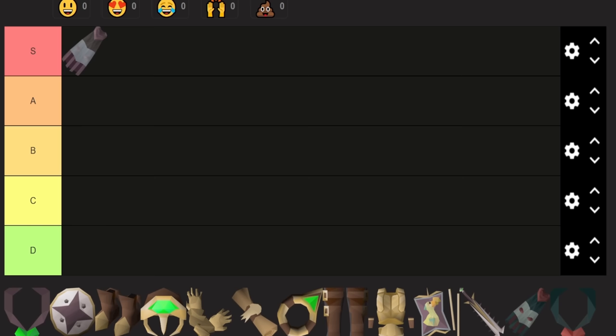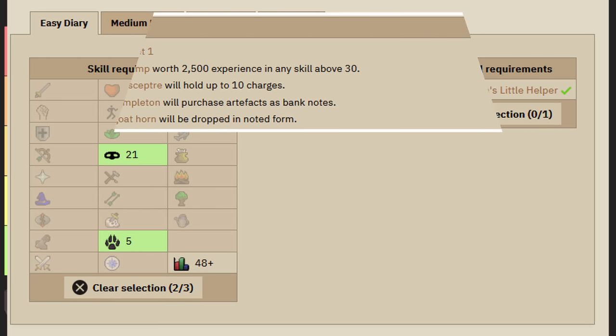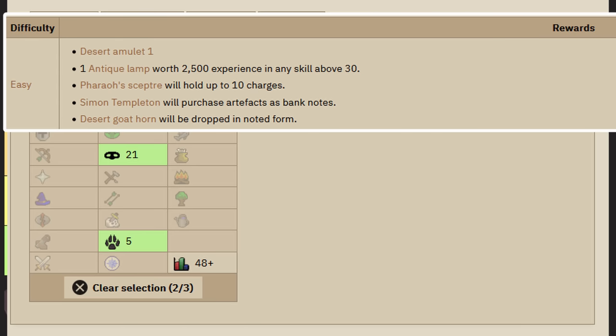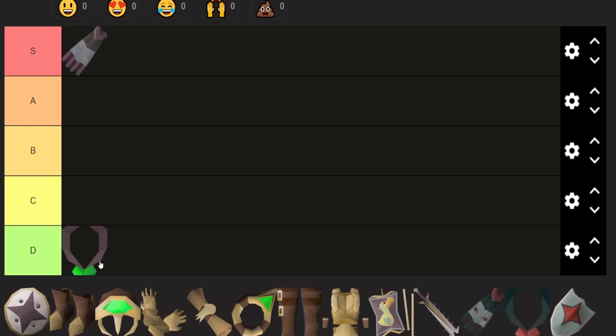Let's move on to the desert diary. We have some small quests, 21 thieving and 5 hunter. However, this diary is useless. The rewards — goats dropping noted haunt, buying noted artifacts — again, useless. Basically the only reason you're ever doing this is to get the XP lamp, which I wouldn't go super out of your way to unlock. Doing stuff in the desert is a bit annoying. It's definitely not worth it.